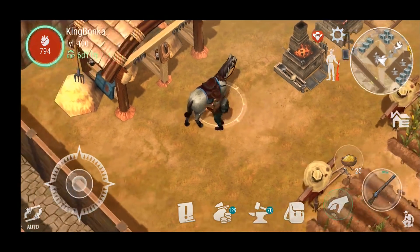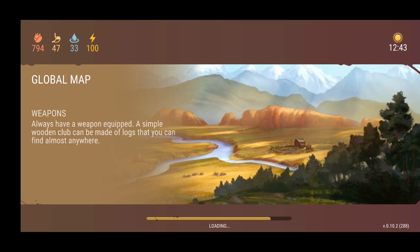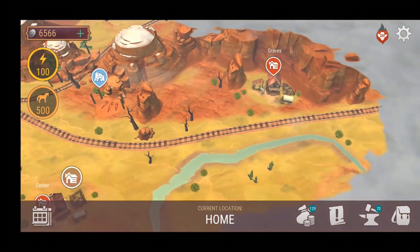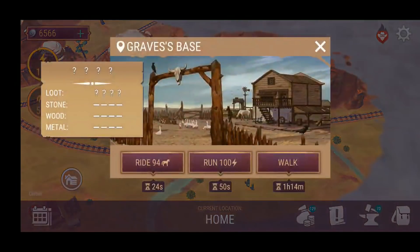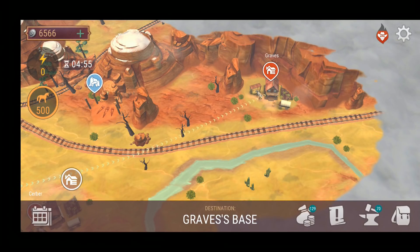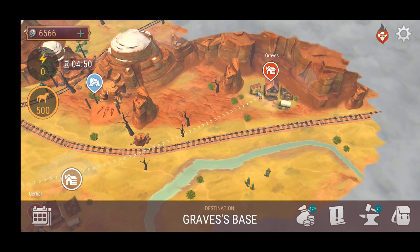We're gonna head out to the map. This base way up here is called Graves, up in the top northwest. It takes a hundred energy to run to, and I have never looted this base - at least I don't think so. We're gonna find out.